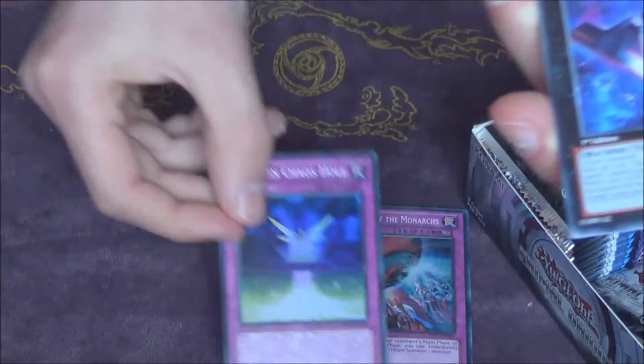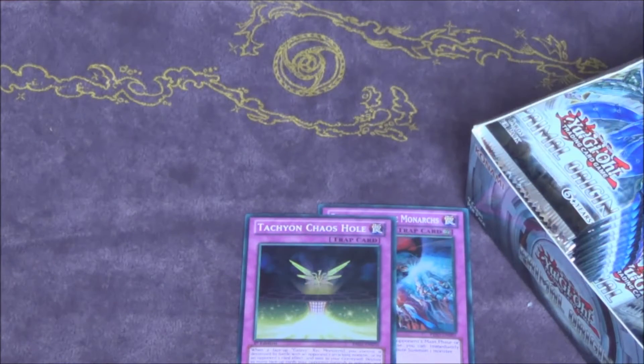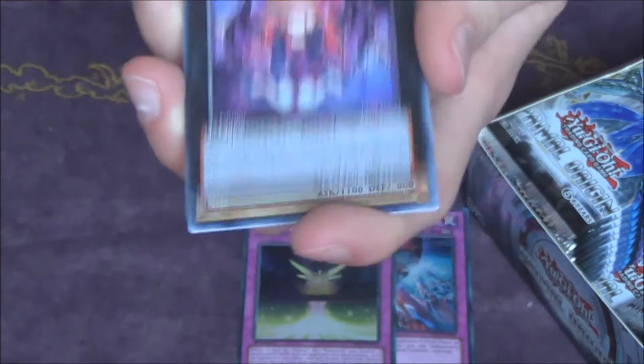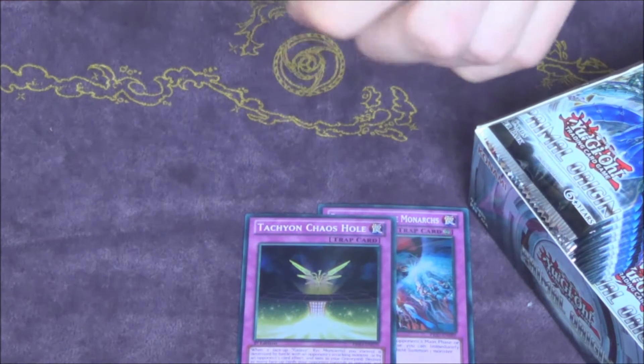Otherwise I'm thinking about Dragon Rulers — or maybe Gladiator Beast or Evilswarm. I know Evilswarm is just a solid deck overall, it's really tough to beat and no one likes to play against them. We got an Evil Singularity. If anyone has any tips on what to play please leave them down in the comment section below.